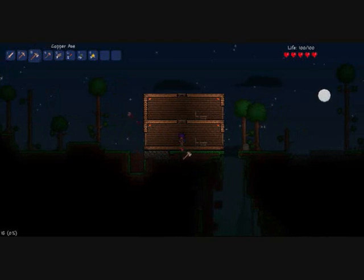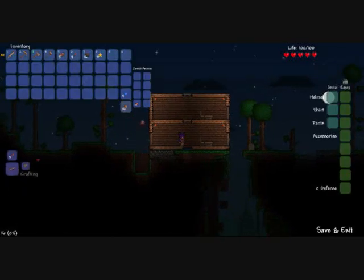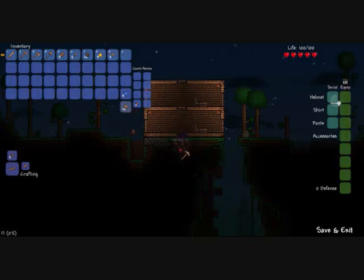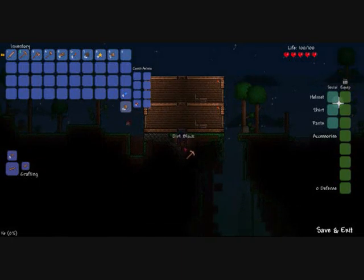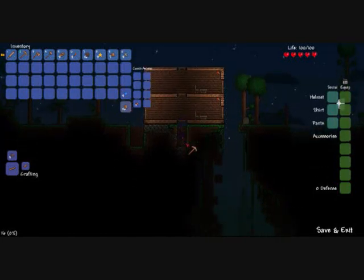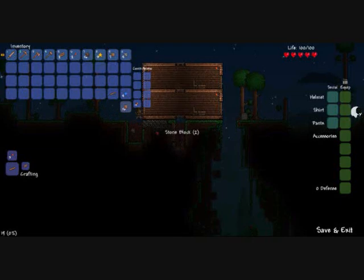You want to make your mine indoors. If you don't, what happens is when it turns night time and you go mining, you don't have to go outside. All I'd say is make sure you put a platform every six blocks you go down, so you're able to get back up. I'll make one platform and put it about there.